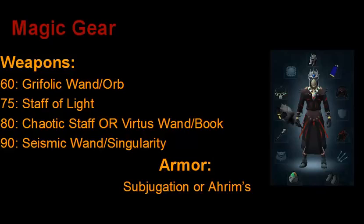And at level 90, I'll just mention the Seismic Wand and Singularity, although I know hardly anyone actually has those, so that's not a very realistic choice. And then for your armor, I choose to use Subjugation Robes, or you can use RMs. I would recommend not to use Virtus for the same reasons I recommended not to use Torva — it degrades and costs money to repair. Subjugation is great: it doesn't degrade, it is fairly expensive, but it's a worthwhile investment if you're going to be maging a lot, which you do in Slayer.